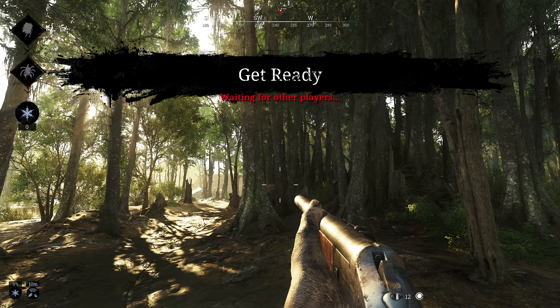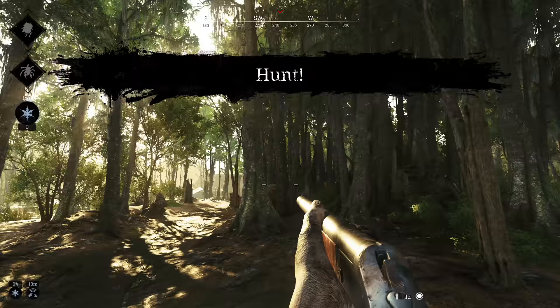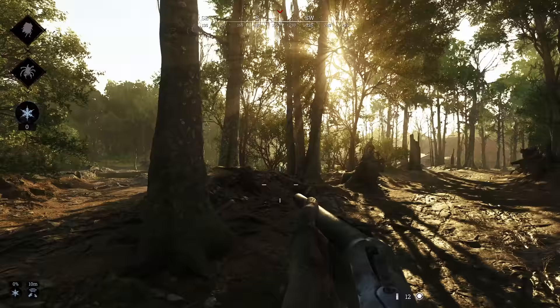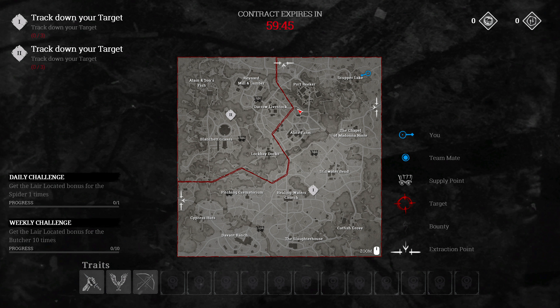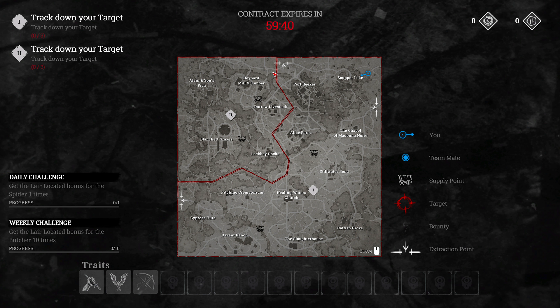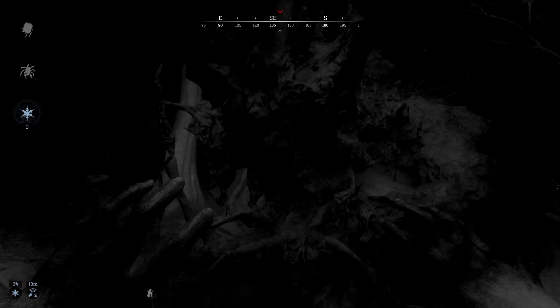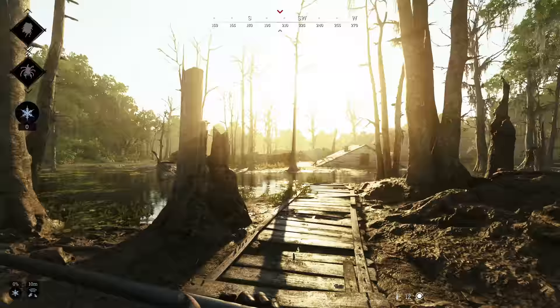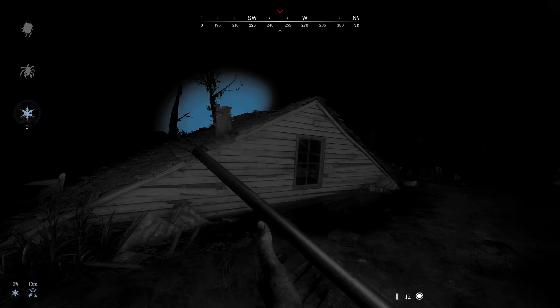Here we are in the game. On this occasion there are two bosses, two bounties we could potentially get. If you look in the top left there's the Crow Arrow and the Spider. Our objective is to locate one or both of them, take them out, get a bounty, and try to extract at one of these locations. These are random every game, and the extraction points are always on the edge of the map. We're going to use dark sight and find some clues - there are three here.